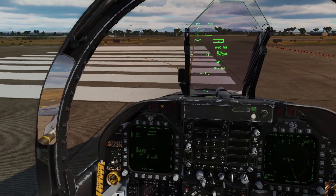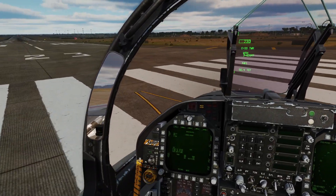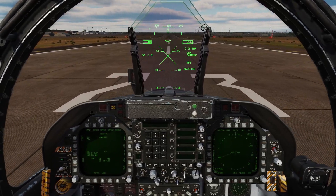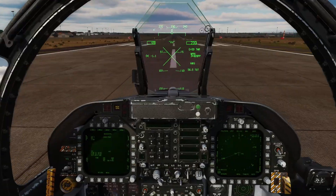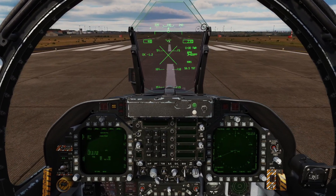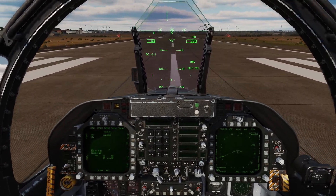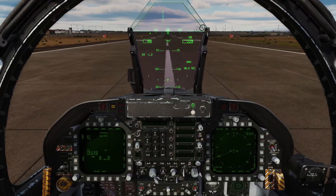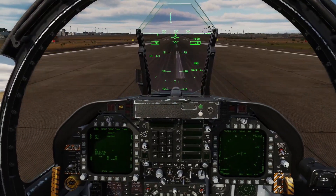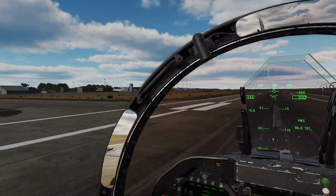I've got on the wings four 2,000 pounders and we're going to drop them on a runway at Hatai. Sorry to Hatai, but you're a training runway for this one. We're going to see exactly how much damage they do and what it looks like. Currently at Cirlik airfield — I haven't done too much on Syria of late, in particular with the 2.7 update.